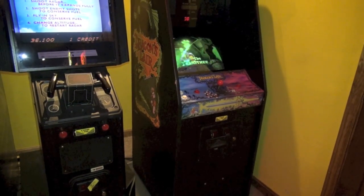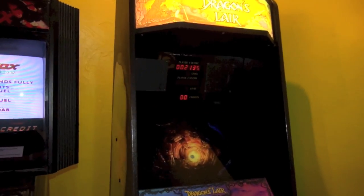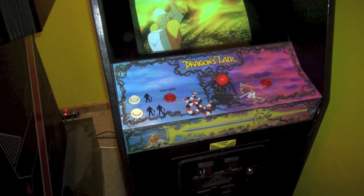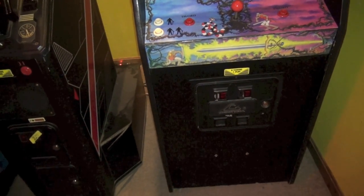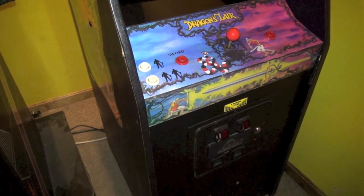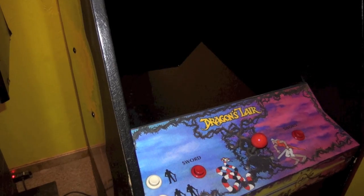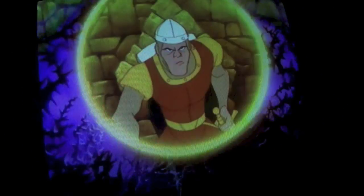Dragon's Lair was released in 1983 by Cinematronics, and it is a LaserDisc game, meaning the video you're seeing on screen is being played by a LaserDisc. When you're moving the joystick to control the character, it's like skipping tracks on the LaserDisc and playing another movie. LaserDiscs, if you don't know, are like giant DVDs — they're like the size of a record album. The game has some outstanding animation in it. It's beautiful, it's a work of art, and it was actually animated by Don Bluth, who was an ex-Disney animator. He did such a great job.